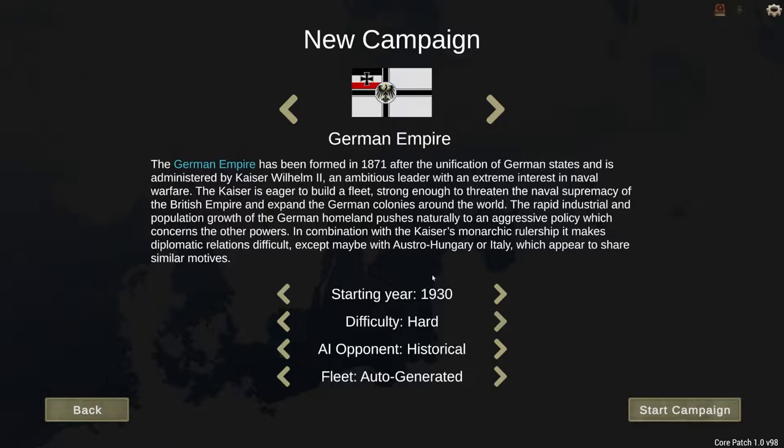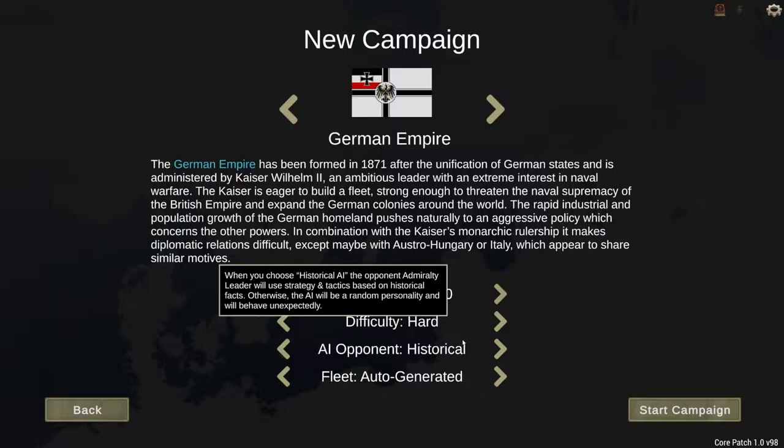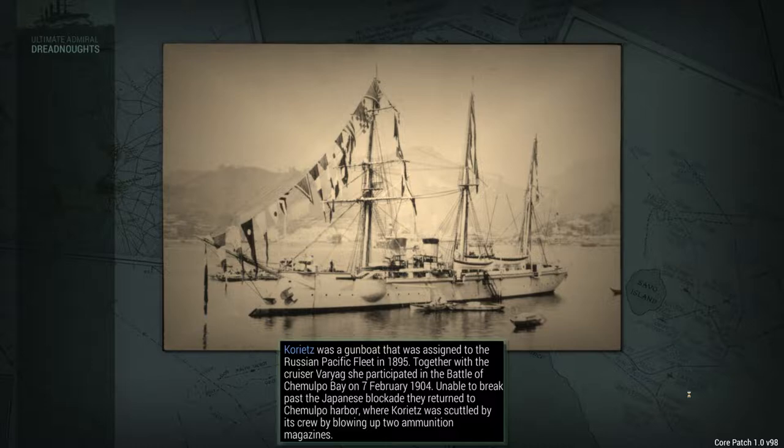So what are we going to do today? I figure let's go ahead and get a campaign going and enjoy some campaign play. We are going to be playing as the German Empire. We only have two options: German or British. We are going to go ahead and go for a 1930s start, which is the most advanced starting year you can do. We are going to go for hard difficulty, historical opponent AI, which basically means we will be facing a rough re-encapsulation of the British during the 1930s. And we are going to create our own fleet, because I don't like the way the game designs ships sometimes. I'd like to design our own and project power the way we want.